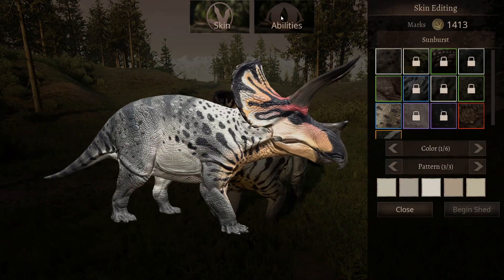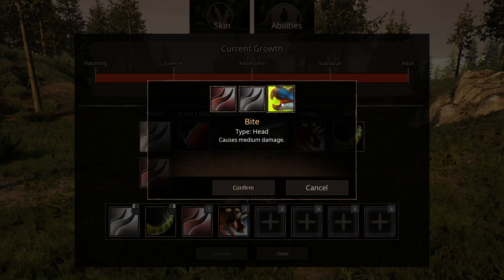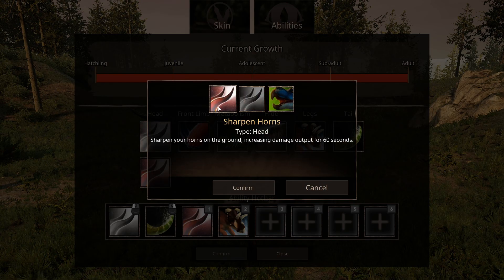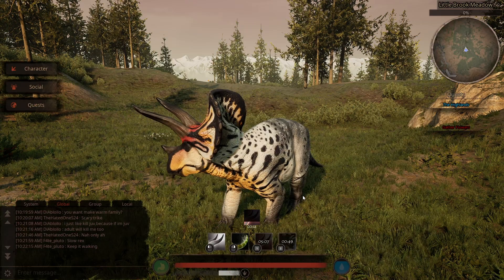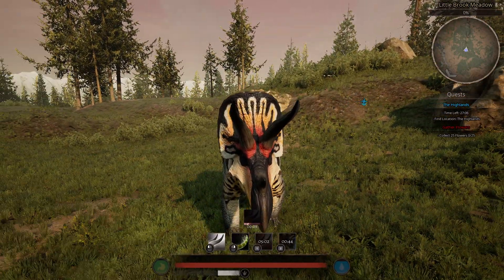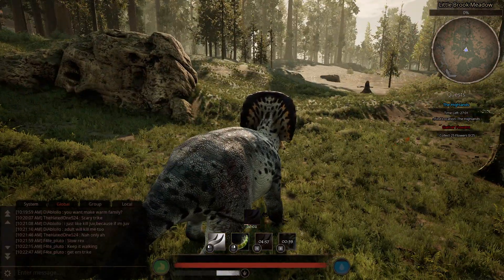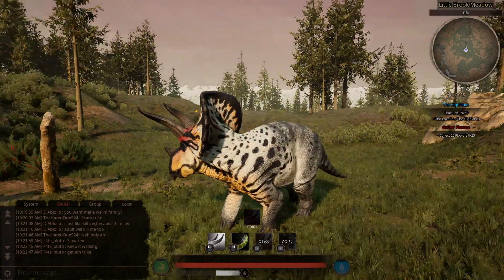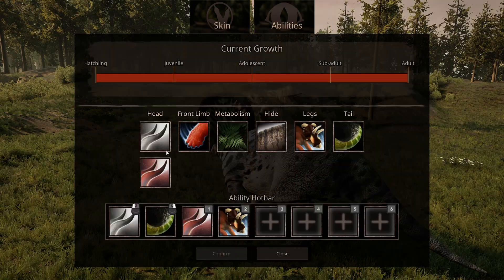You do have other options. You have Sharpen Horns on the Headbutt like I showed, but you can also run a Bite. I prefer the Headbutt. On the front limb, like the other Ceratopsids, you do have a Stomp that requires you to be standing still. I think it's best on the Trike over the other two, but I still don't use it — it uses stamina and is super easy to see coming.